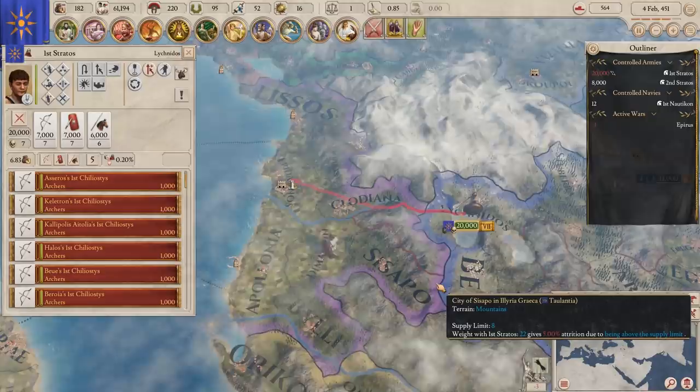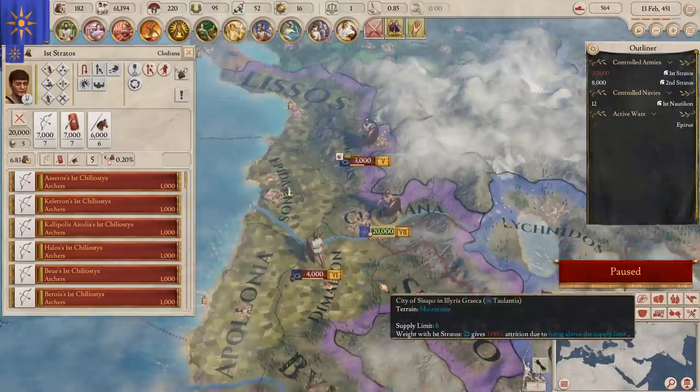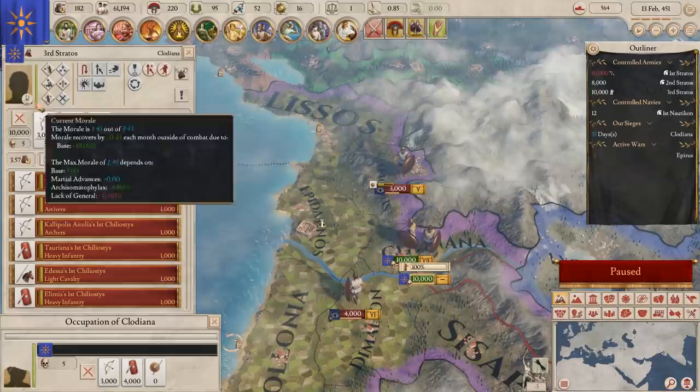I can march here, but only by coming around because this fort is stopping me. So I'm going to march our 20k in there, and then we're going to cut the army in half. Supply limit is 11, so I don't want to take the attrition. We'll put a commander in charge — hopefully that'll stop the scorned families issue.